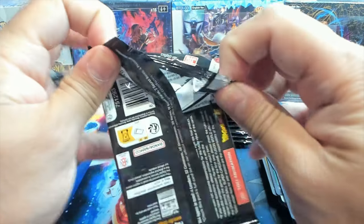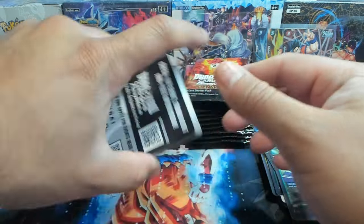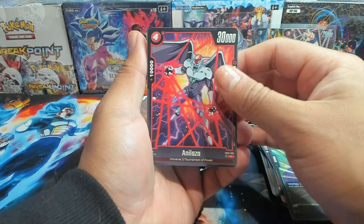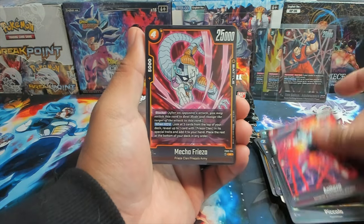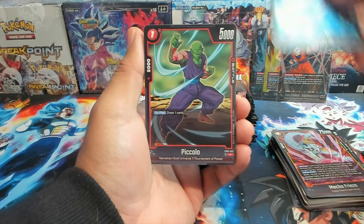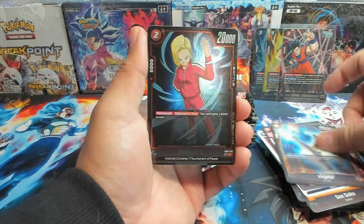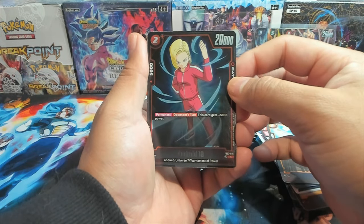I'm bouncing back and forth because there's just so much to talk about. I'm thinking about the mystery packs in July, and also thinking about five tiers — like an Earthling tier, then a Saiyan tier, a God or Angel tier, and then a Zeno tier. The different hit rates will correspond with what type of packs you get and the quantity. I'm still designing all that stuff, so I'll have more updates in the near future.